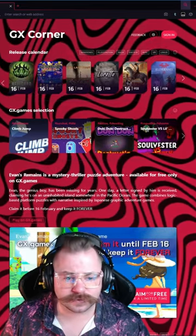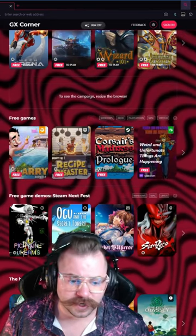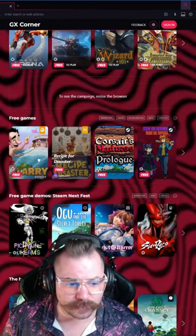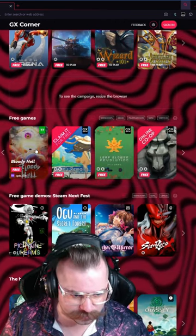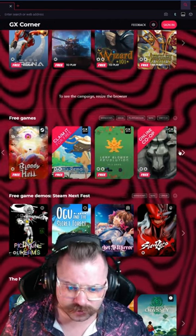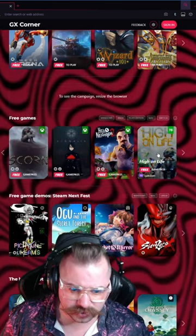As you can see here, we've got our GX Corner from Opera GX. We're going to scroll down, we've got some free games. We've got some Steam free games, we also have Epic Games, and this Fanatical Leisure Suit Larry, which I won't be clicking on. Steam and then the GX Corner games, as well as our PlayStation Plus Games of the Month and our Xbox Game Pass.